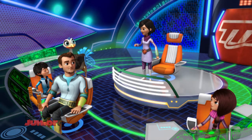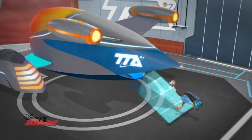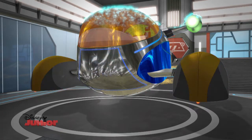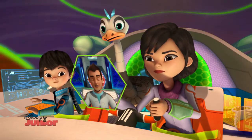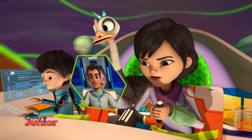We need to cover more area before we run out of time. How about we use the Star Jetter? Exactly what I was thinking. Miles, Merc, you're with me. Galactic mode activate. Shields up. The probe might have descended to the next layer of the Sun's atmosphere — the Chromosphere. Got it. Lowering into the Chromosphere.